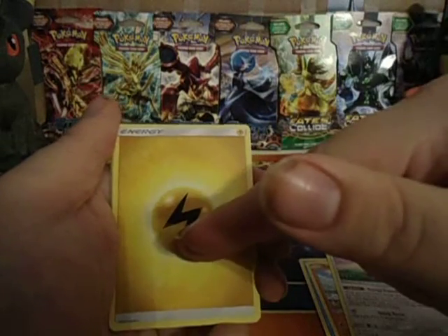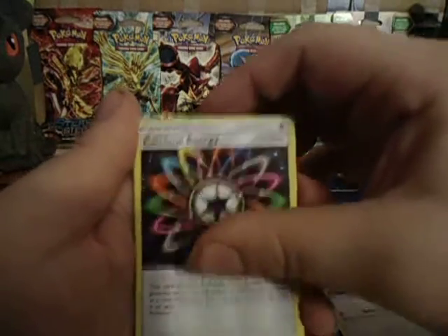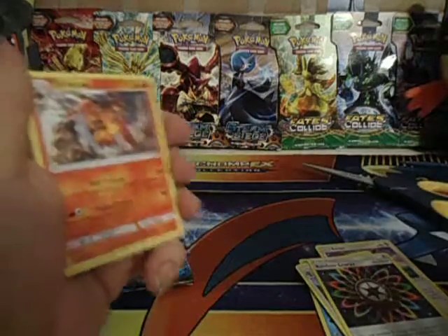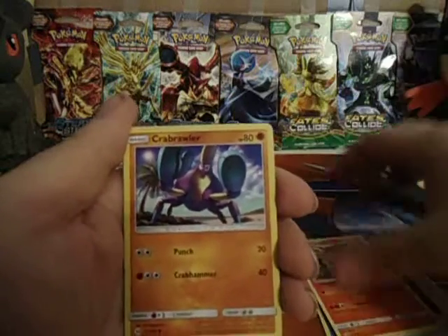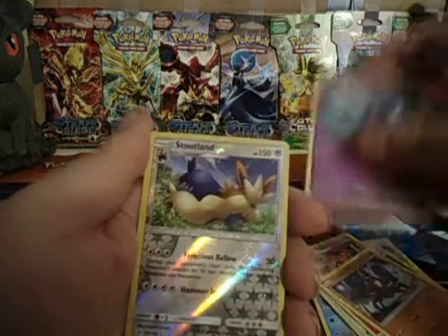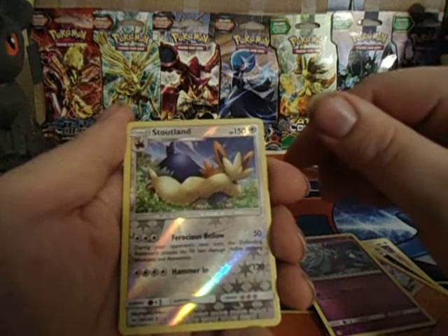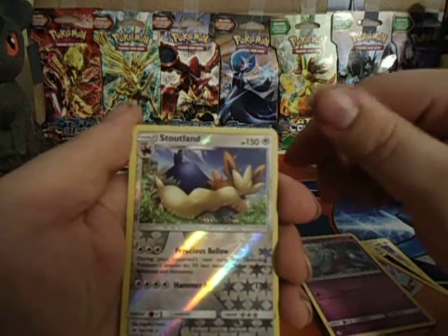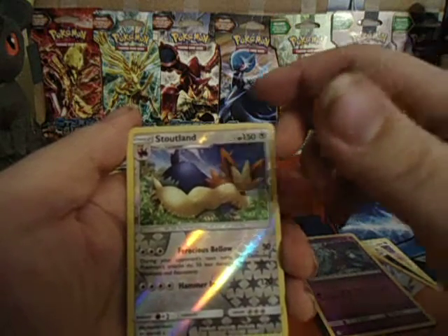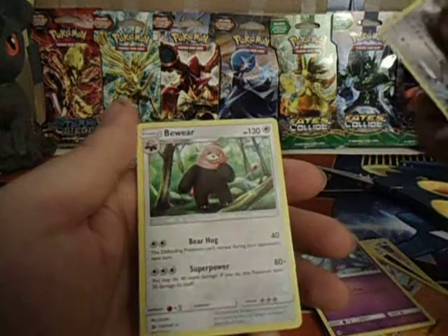The guaranteed energy in every pack. Trimbeak, Rainbow Energy, Tauruscat, and we happen to have Litten right here. We have a Crab Brawler. Ooh, a Marini, nice. A Reverse Holo Rare - Scottwood. A lot of the ones I pulled were Reverse Holo Rares. I'm getting pretty good luck with that. And the last card in the pack is a Beware.